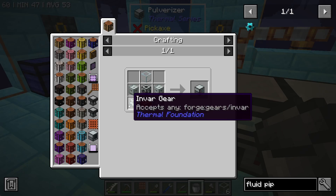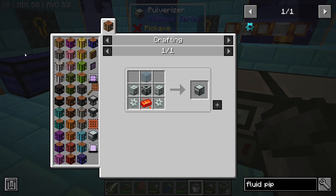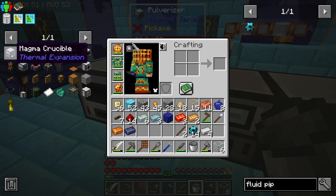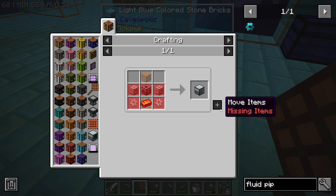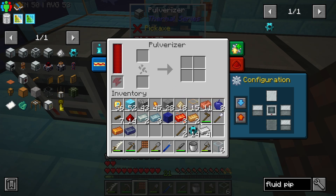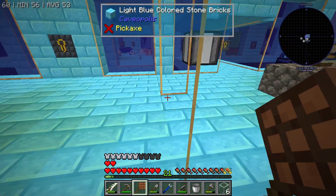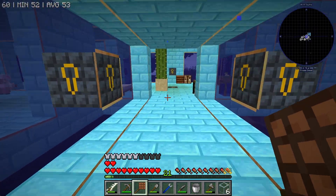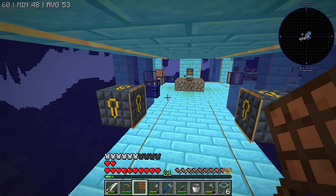Magma Crucible — which means I need another one of those. I'm not going to be able to make that anytime soon. What am I missing for the magma crucible? Invar, of course. Where's my invar? That'll give me four invar or one invar gear. What am I missing for the invar? The iron dust — I have the nickel dust, I just need the iron dust. I'm wondering if I have more invar cooked up that I just missed, or if I ran out of charcoal while trying to cook some. Does not sadly look like I did have more invar.